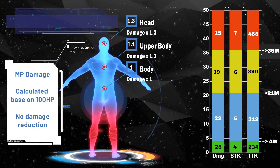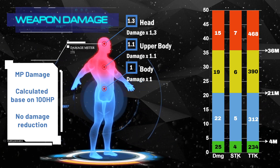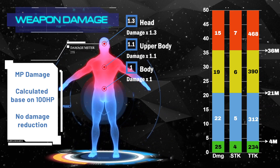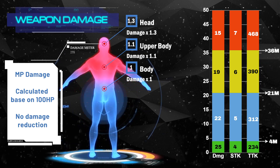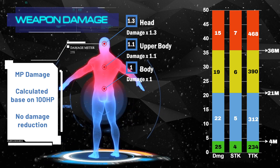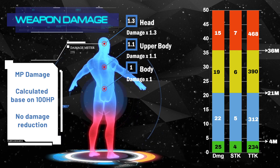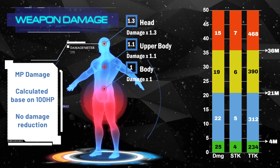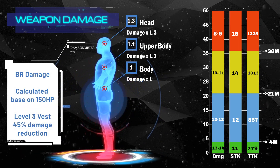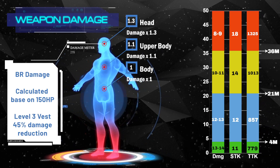AK-117 is a high fire rate assault rifle with less damage. Its TTK drops significantly along with range, meaning AK-117 is only effective in close to mid-range without any range boost attachment. It deals 25 damage up to 4 meters, 22 damage from 5 to 21 meters, 19 damage from 22 to 36 meters, and 15 damage beyond that. The weapon has 3 body multipliers — a headshot deals 1.3 times normal damage, and an upper body shot deals 1.1 times normal damage. It takes only 4 shots to kill within 5 meters, making it like the AR version of the Fennec.